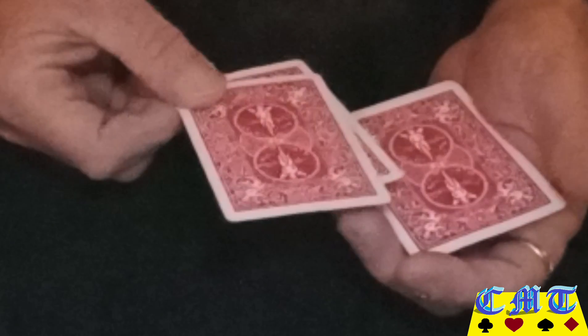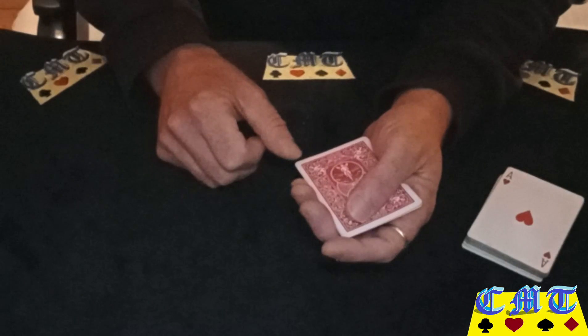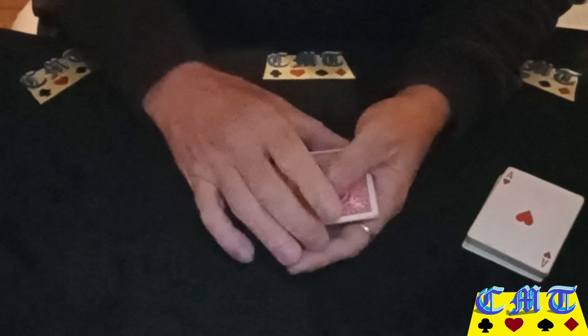Peel the top card off, come back, drop the block of two, pushing the block of two off and taking that bottom card back — you've now shown two cards. Catch a break between those two cards so when you come back you can put the top card down, go just inside that break, and pull that card out — shown three cards. Think the top card is four and the last card is five.